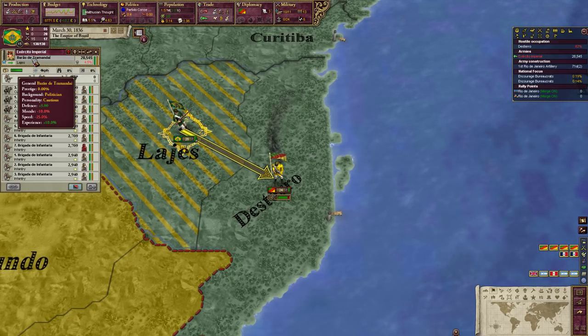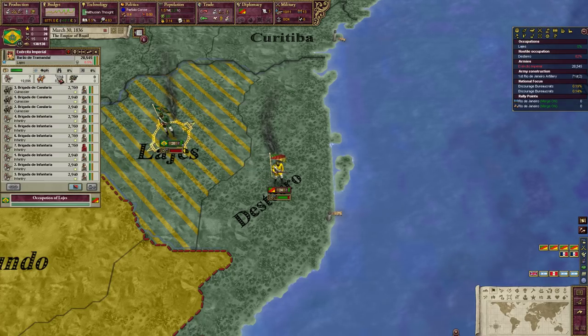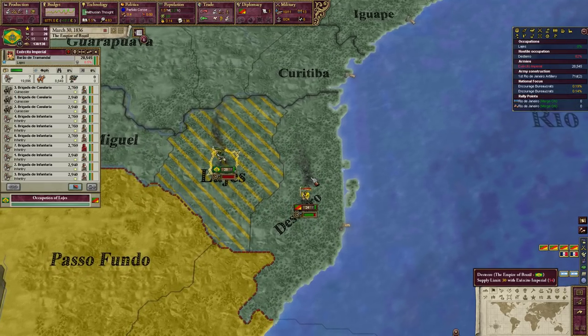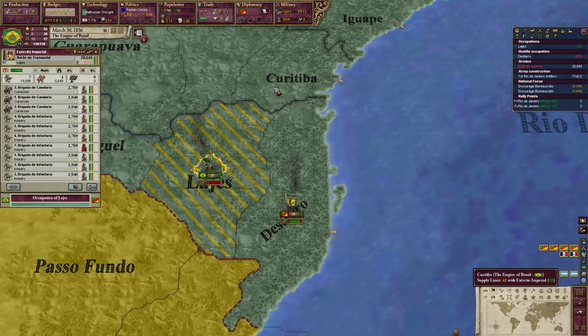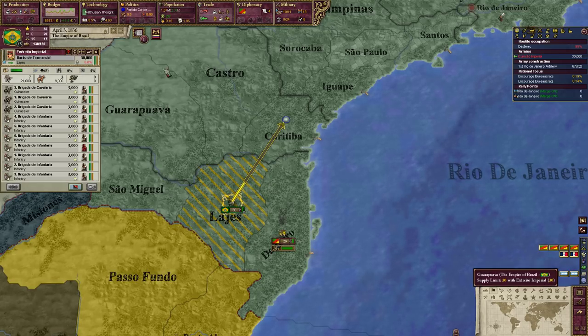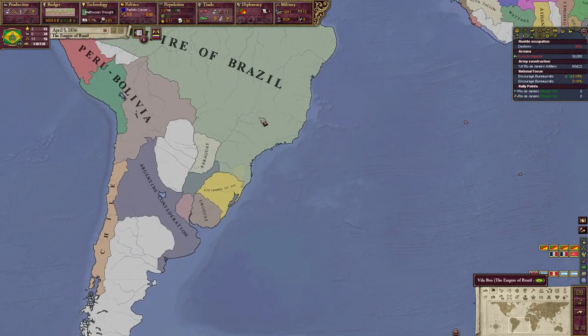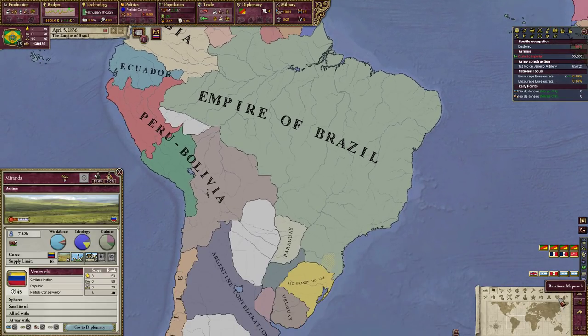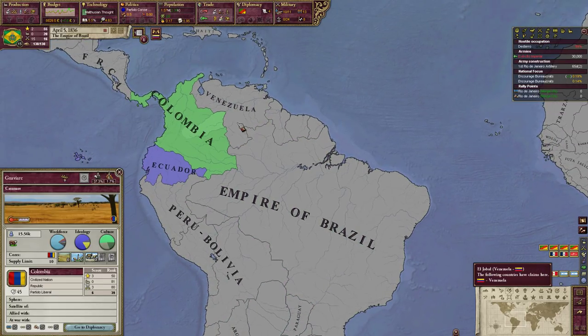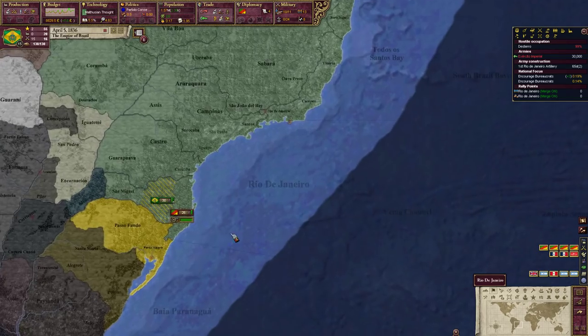Actually we have the wrong general — this one has defense plus three but morale, speed, and experience went down. Let's go to Curitiba and get our good general. Ecuador wants an alliance — I'll also decline. Let's see, Venezuela is pretty neutral with everybody in South America, but Colombia and Venezuela will often go to war. So I'm going to decline that alliance for now — we don't want to embroil ourselves in other people's affairs.